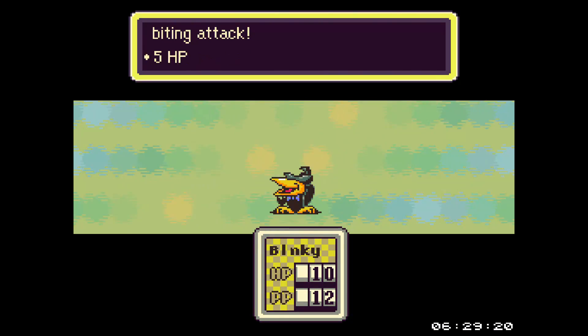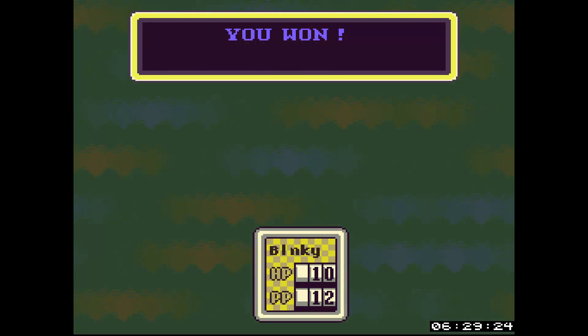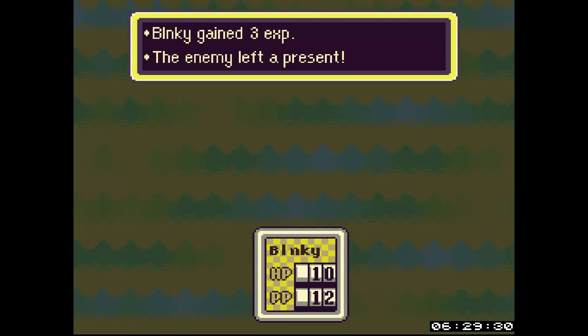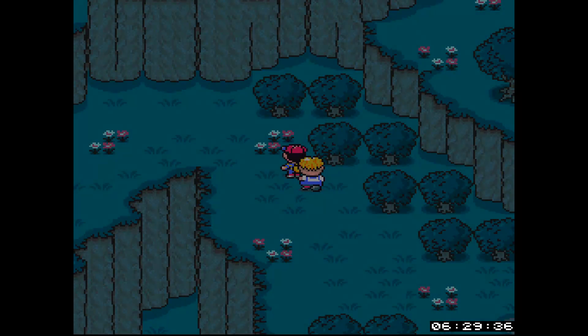Also, sometimes you'll be able to get an item after you kill something - or make it tame. The Spiteful Crow you will always get a cookie from, so it's not a complete waste of time to fight it.